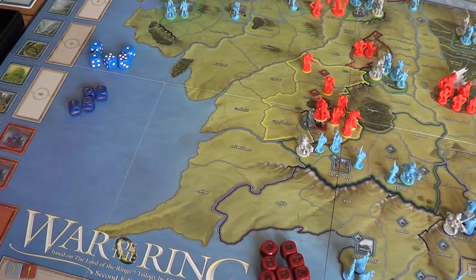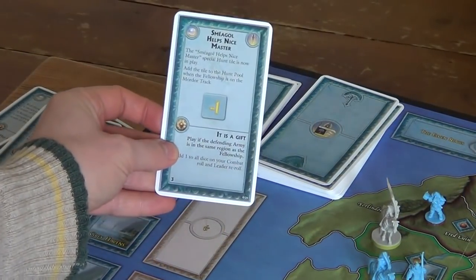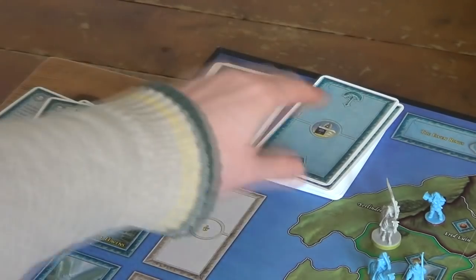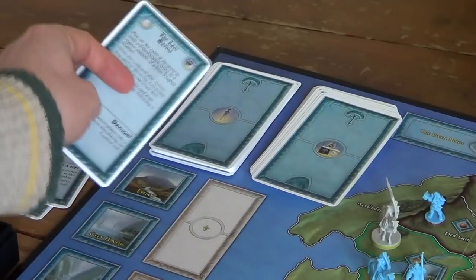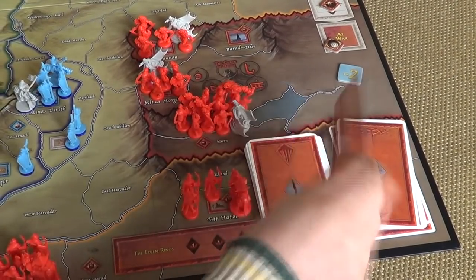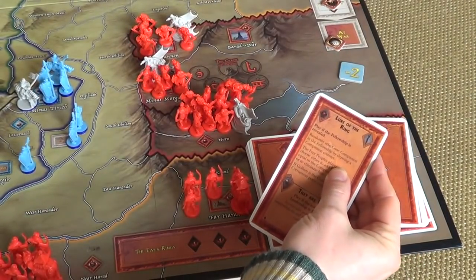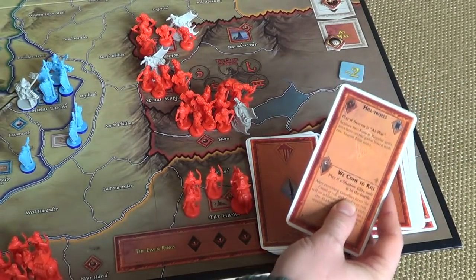Now we draw our event cards. The Free Peoples player gets Sméagol Helps Nice Master and The Last Battle. I'm not going to look at the detail on these cards until we get to the point of playing them — I think it'll speed things up a little. The Shadow player gets Bearer of the Ring and Hill Trolls.